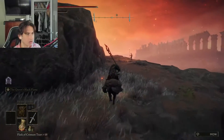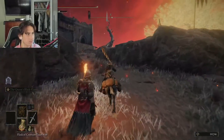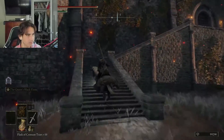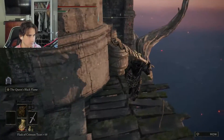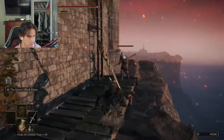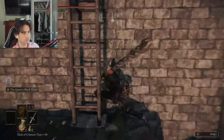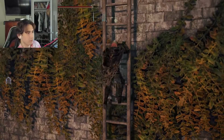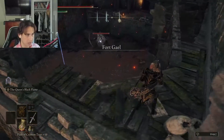Once we get inside, we're gonna defeat this wolf that pretty much gives you the ash of war as soon as you defeat him, so follow what I do. Watch out for those purple arrows — scared the heck out of me. If you look down, that is what you need to defeat.